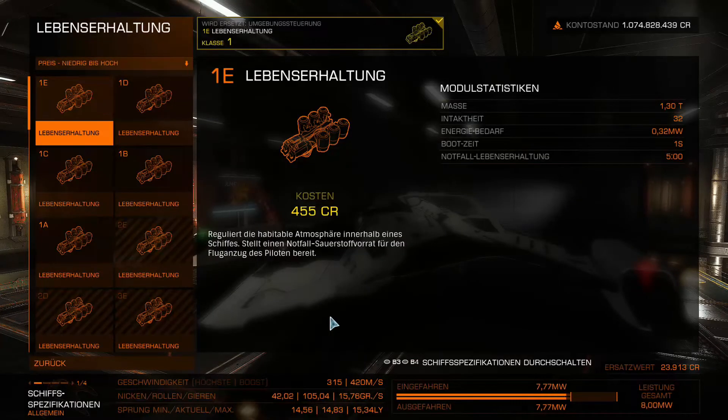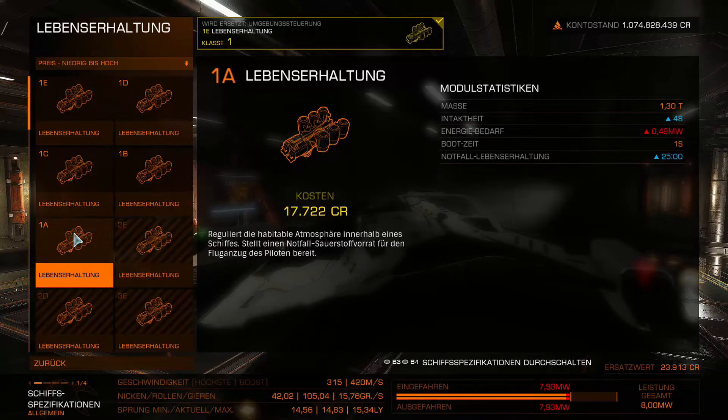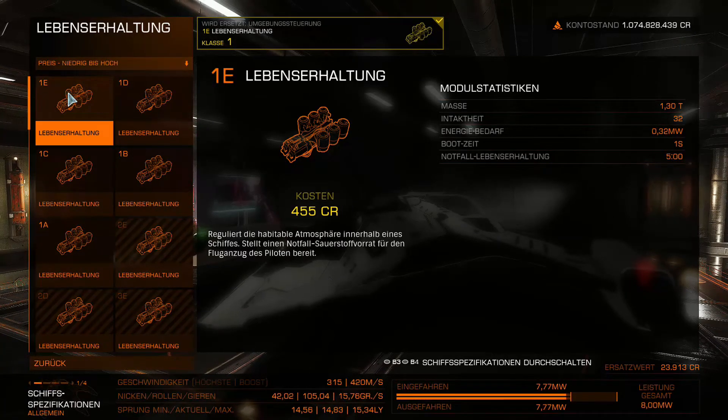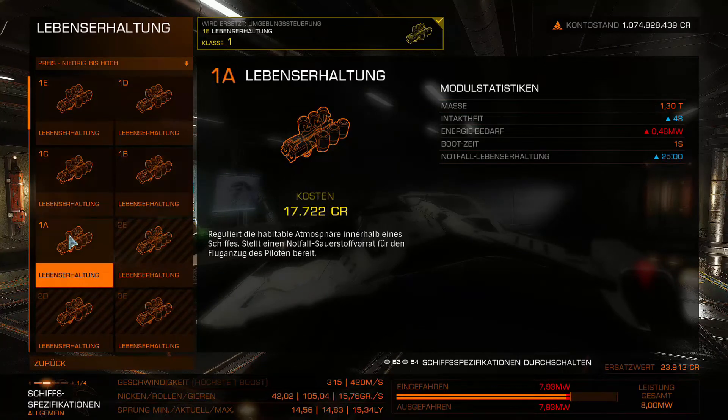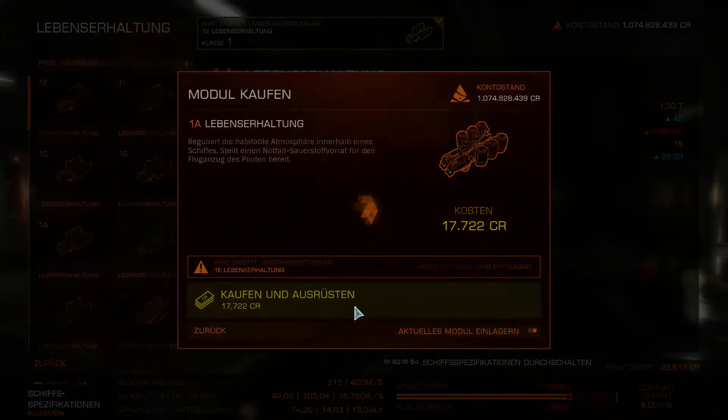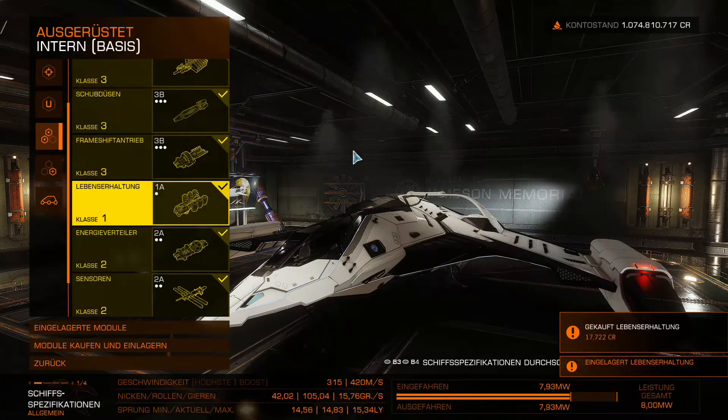Life support — I'd also replace this module. It doesn't have to be the A version directly, but it's highly recommended for beginners. The A version gives an emergency life support time of 25 minutes, compared to just 5 minutes with basic equipment. In 5 minutes you can rarely leave the system and also fly to a station to land — the time runs out. So at minimum set it to 15 minutes, ideally 25 minutes.